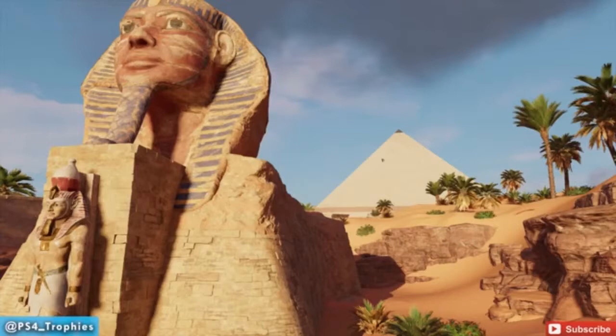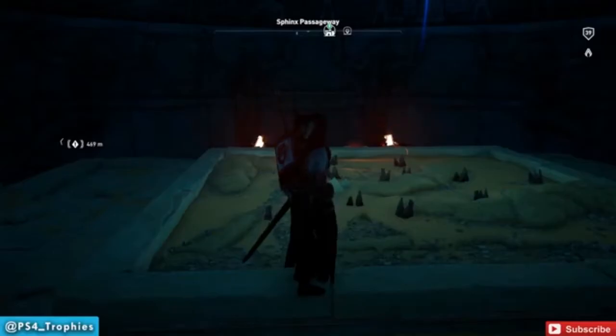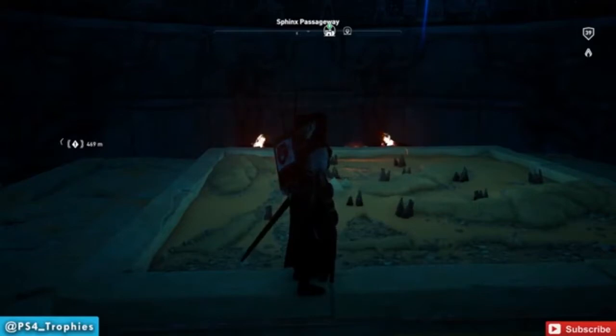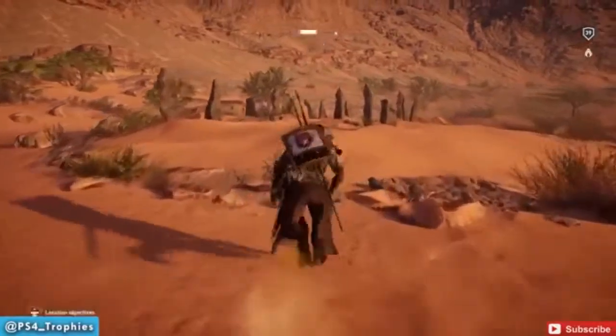If you go to the Sphinx and go to the bottom of it, you're going to be greeted with this map. Most likely the first time you're here, you're trying to figure out what's going on. What do you do? Well, there's nothing you can do. There's no buttons, nothing you can push. I'm staring at the map, and I realize there's little rock formations on the map, and they're in the exact same spots as the Align the Stars mission.